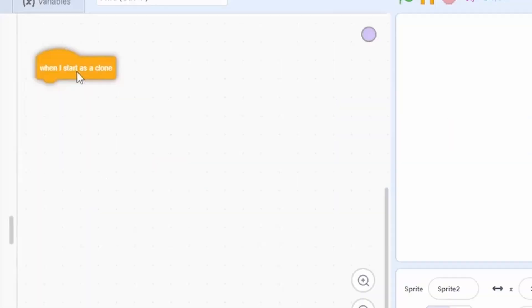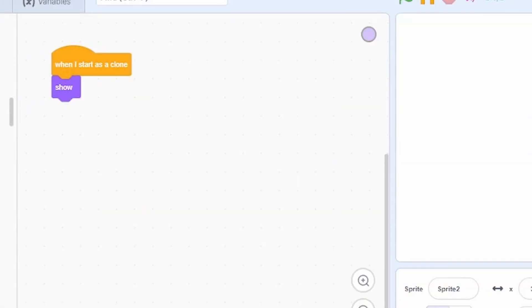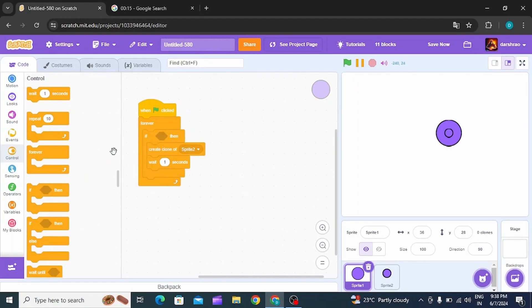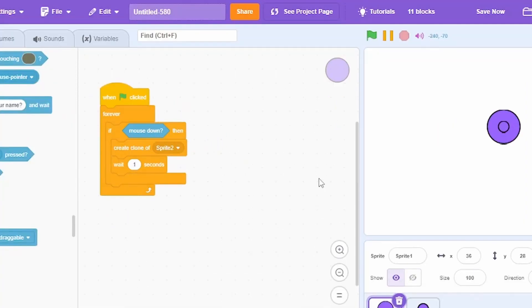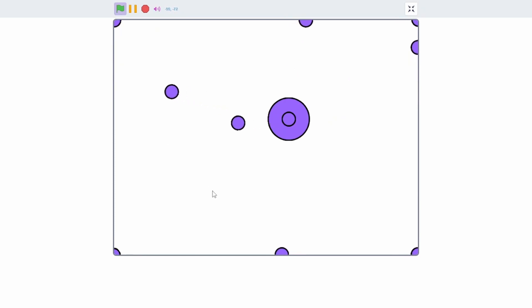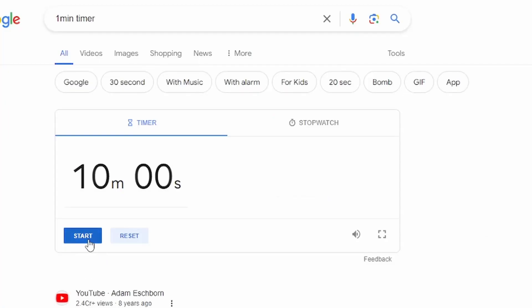I'm going to change this to Sprite 2. Then when I start as a clone: show, go to mouse, go to Sprite 1, point towards mouse pointer, and forever. In Sprite 1 I'll do: if mouse down. I'm going to put this to 0.3 — and the time is up! Here is the final one-minute game.